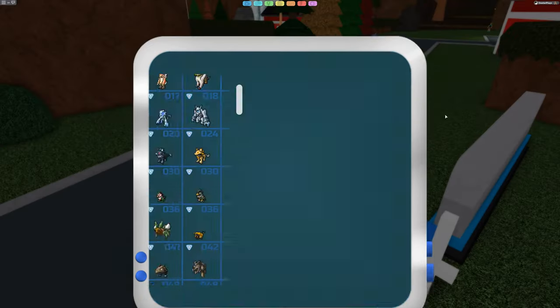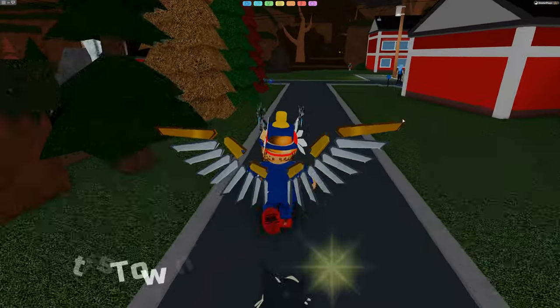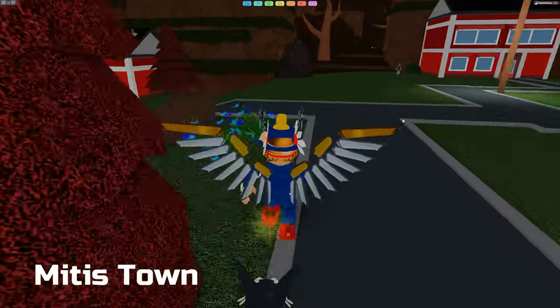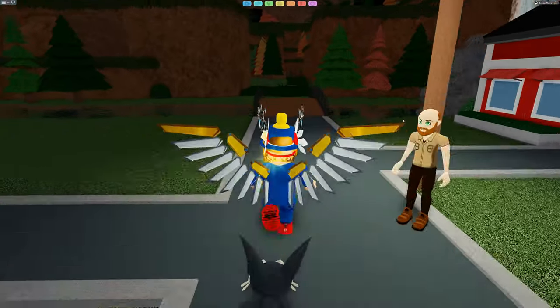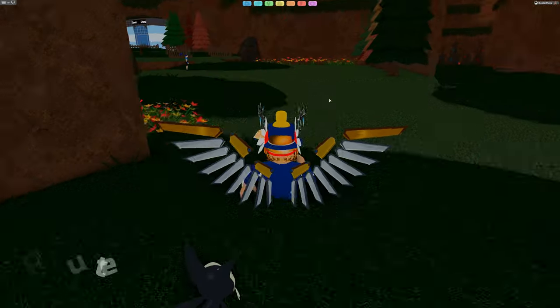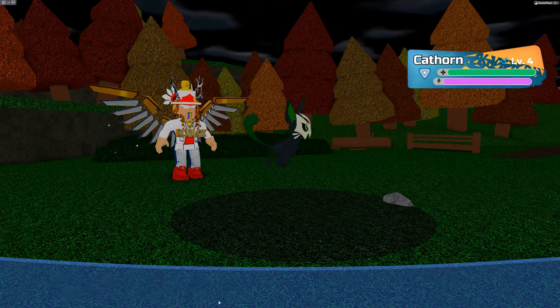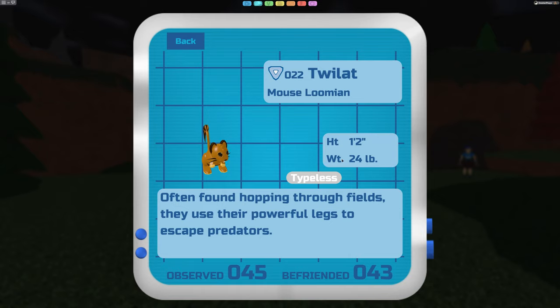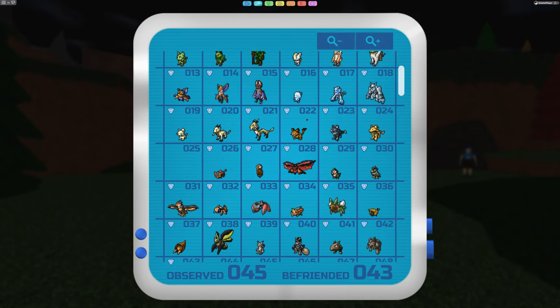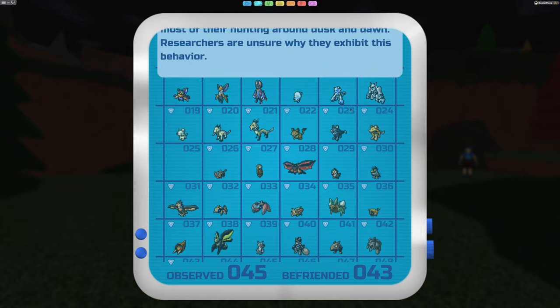The first wild lumian we'll talk about is the Tweelot - probably one of the first ones you'll encounter since it's very common in route one. You go through Midas Town, over the bridge, and you can find Tweelots in the wild there. The Tweelot is a typeless lumian, pretty small and not super powerful, but it has a special ability - it has special evolutions depending on whether you evolve it at night time or during the day.